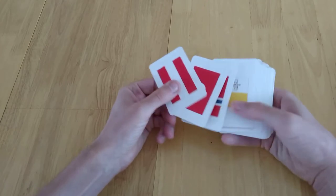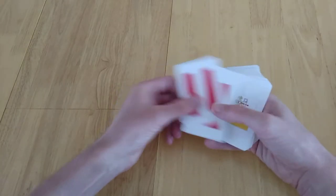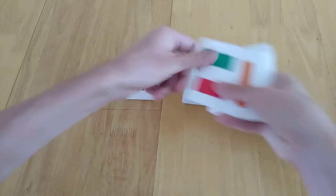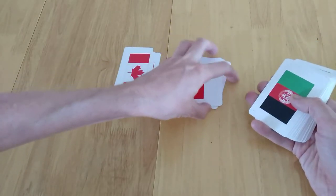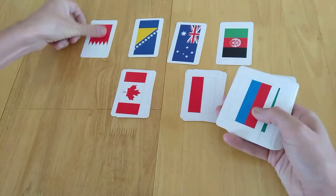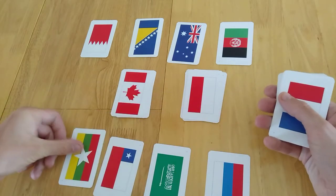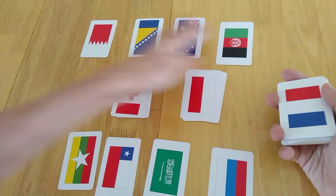So depending on the number of players and your number of cards, let's assume we're playing with two players, so that is a total of 40 cards. What you do is deal them out into stacks in the centre. Then you've got two players, so you do four cards each. What you would be doing is having these in front of you.